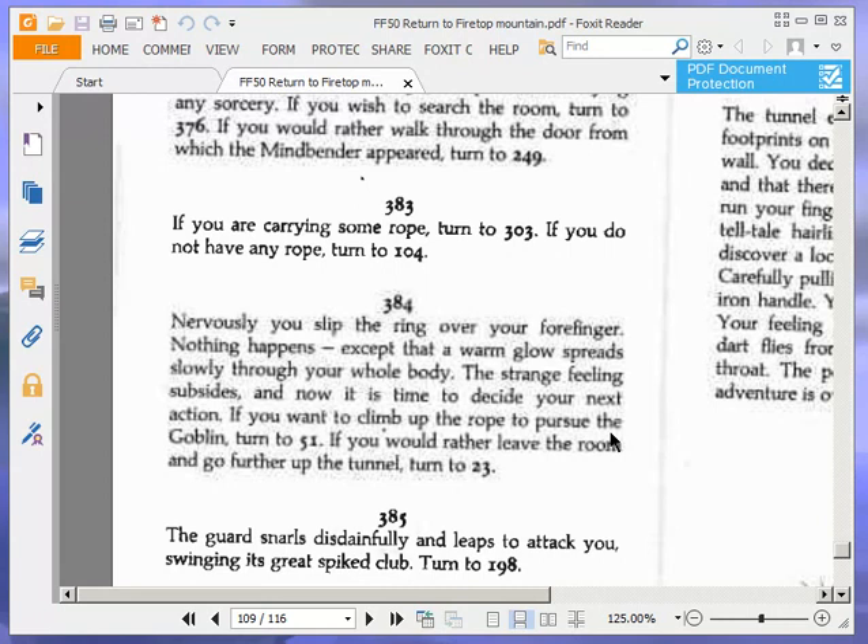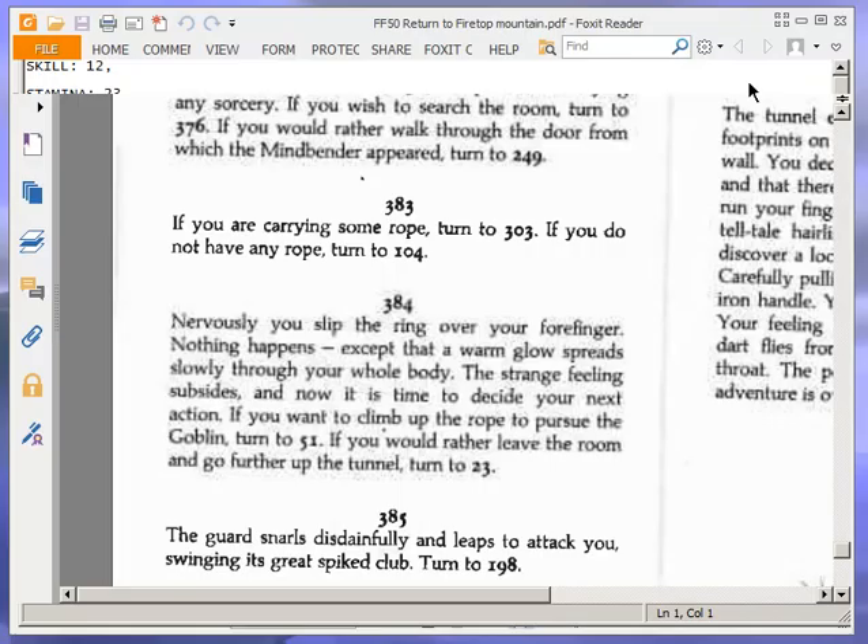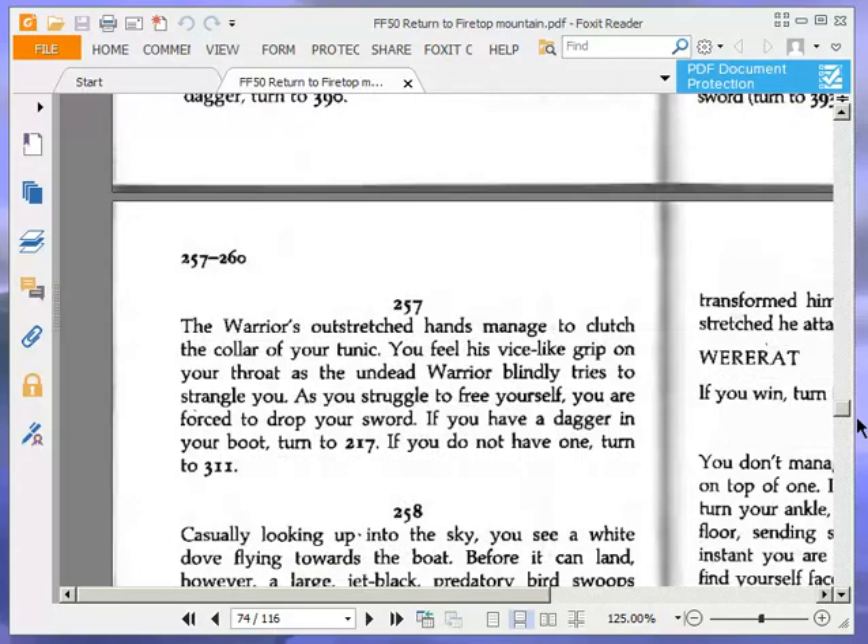If you are carrying some rope, turn to 303. If you do not have any rope, turn to 104. Do we have any rope? Yes, there it is right there. I do have some rope. Excellent, so we're going to turn to 303.